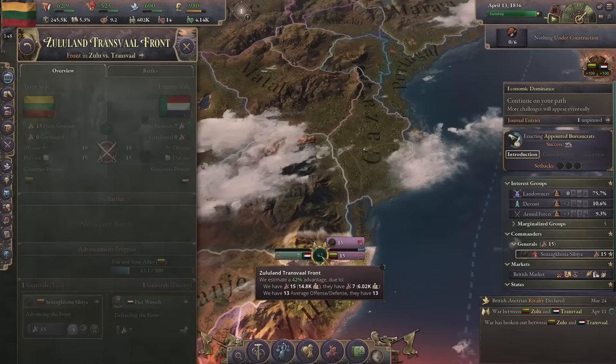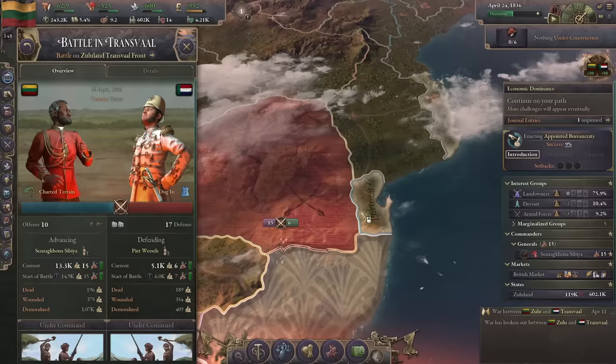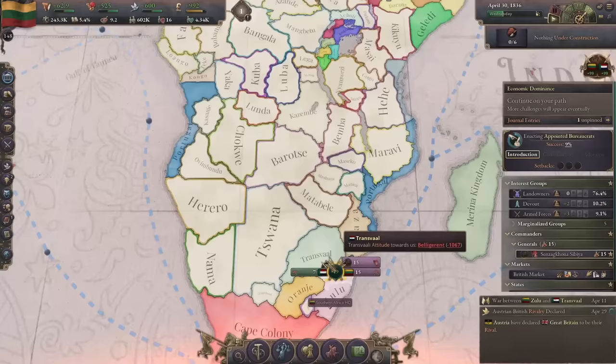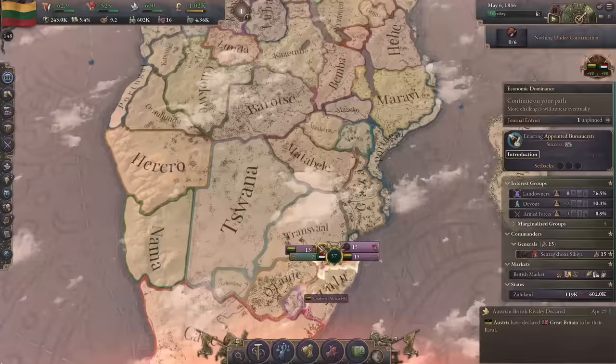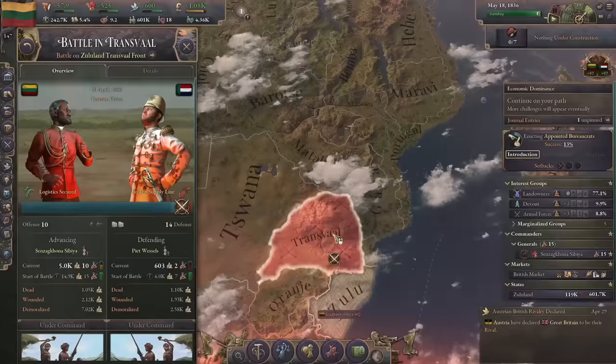Our first war is going to kick off - Transvaal has no cannons, great! It'll be a little rough because Transvaal has mountains, so it might be tough. But numbers are king when you have the same kind of military. Further south of Ethiopia you have Portugal - they're not going to do too much, might try to colonize but not too worrying.